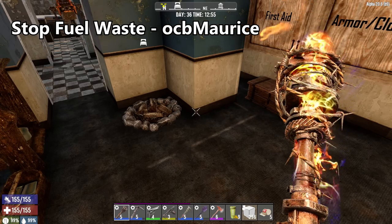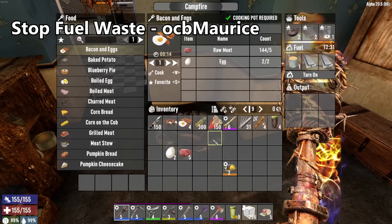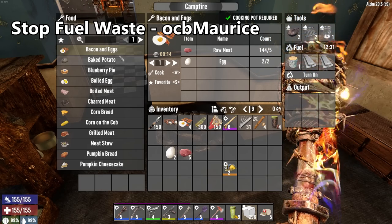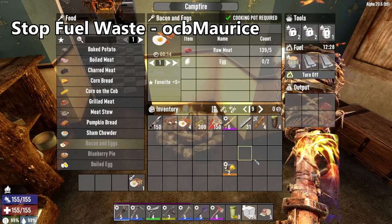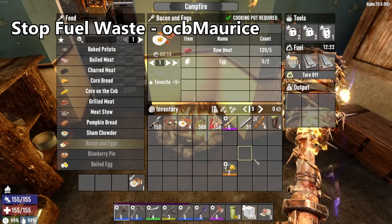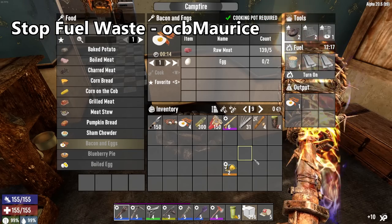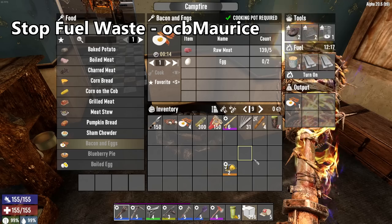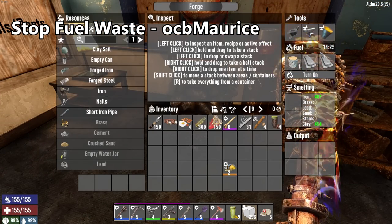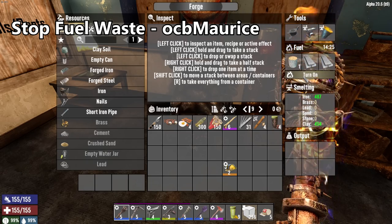The next mod is one I've just recently started using and now don't want to play without — it's the Stop Fuel Waste mod by OCB Maurice. What this does is it takes any of your workstations that require a fuel source, like your campfires, forges, chemistry stations, etc., and allows you to use them like you normally would. But instead of burning through all the fuel you have, it processes everything in the processing slots and when it's done crafting, it just turns itself off. So you can put a bunch of things into your forge to smelt, turn it on, and when it runs out of things to smelt it turns off and saves the rest of your fuel. Love this mod.